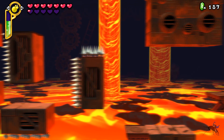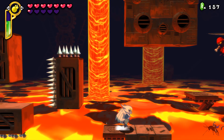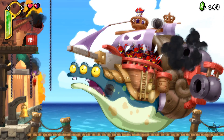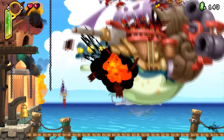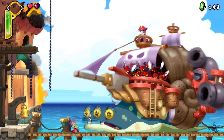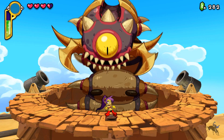Platforming isn't the only thing you'll be doing. To tick every box, there is a combat system. Shantae uses her hair to beat people into submission and have bosses explode. There are also magical abilities she can use, but the only one that really matters is the scimitar, which is upgraded from the pike ball. Each level has a boss fight, and they are pretty fun and rather unique in design.